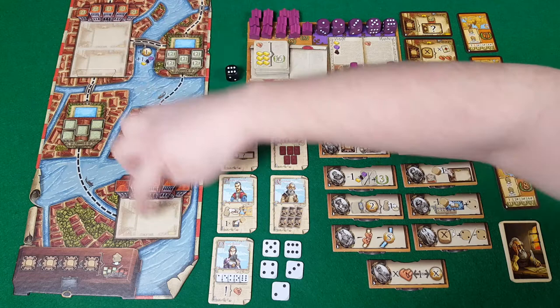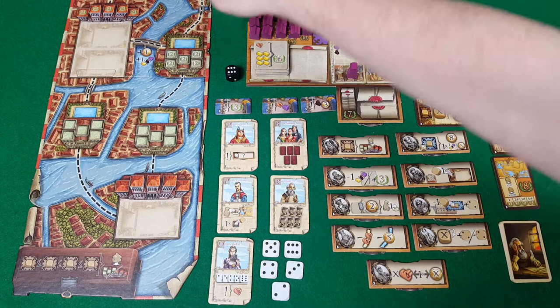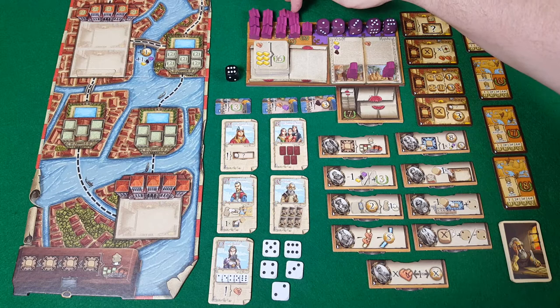There are spaces for the small cities and for the large cities, and there are some costs for going around there. This means there are four extra trading houses for each player, making it even harder to get down to the bonuses for placing your penultimate and final one.